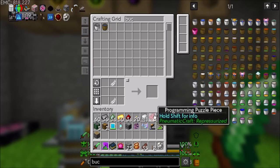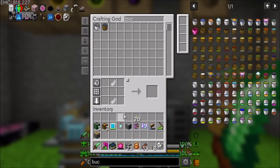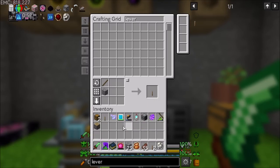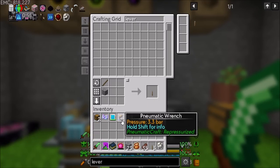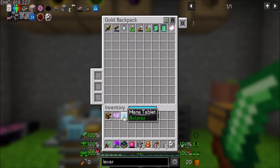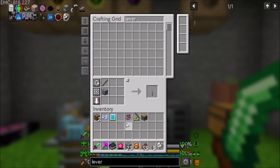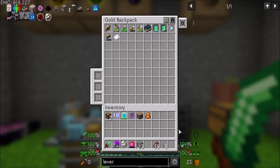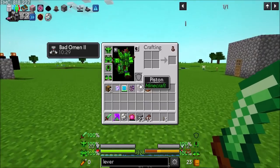Let's start with the dragon today. I'm going to clear up my inventory and put away all the things that I don't super need right now. I am going to bring the piston, though, and probably a lever, just so I can do that thing. I already have a few levers, so we're cool there. The pneumatic wrench can go in my backpack. The fission thing can go away. We don't need that at the moment. All right, off to the End. Let's doodle.